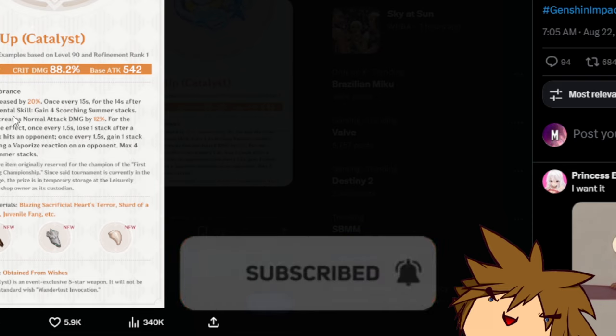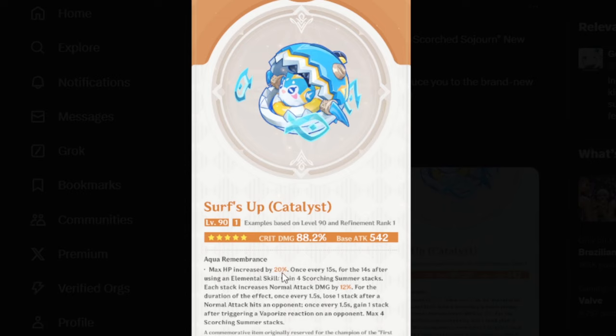Something to look at down here: maximum HP increased by 20%. The passive is for normal attacks — every 15 seconds, for 14 seconds, when you use an elemental skill, you gain four Scorching Summer stacks. Each stack increases your normal attack damage by 12%, so you can get a maximum of 48%. Once every 1.5 seconds, you lose one stack after a normal attack hits an opponent, and you gain one stack after triggering a Vaporize reaction on an opponent, up to a maximum of four stacks.